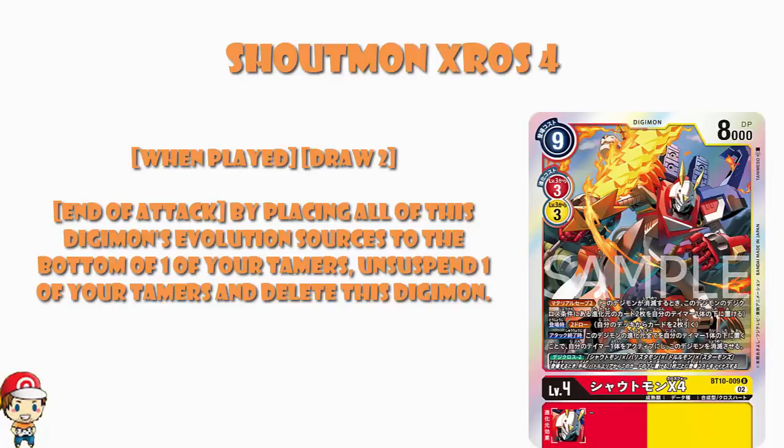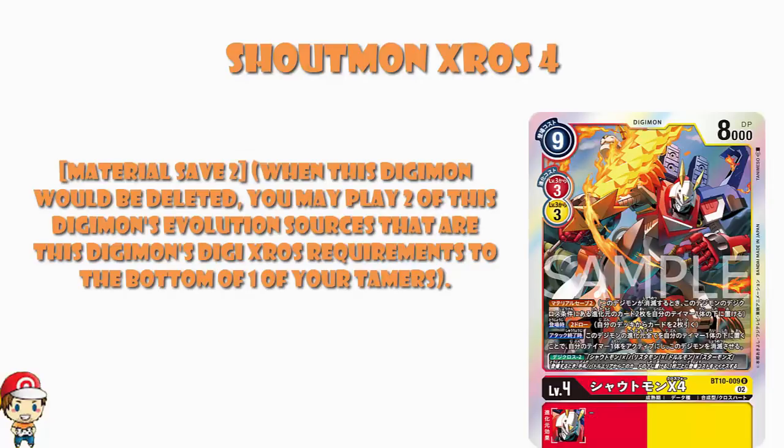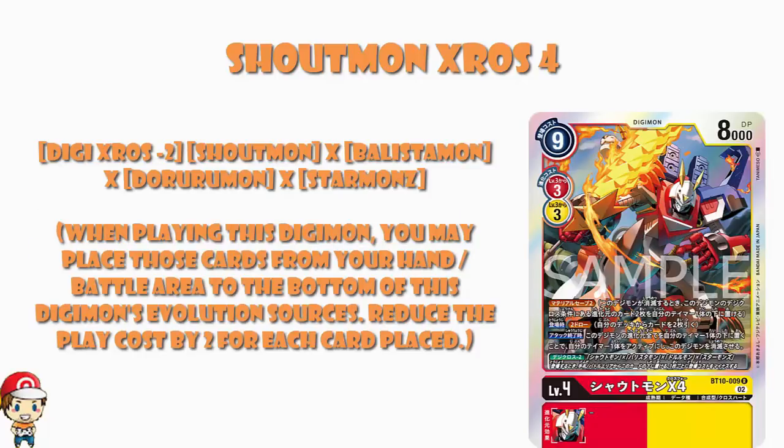And then at the end of your attack, by placing all of this Digimon's evolution sources to the bottom of one of your Tamers, you may put one of your Tamers to active and delete this Digimon. So again, we've got a mechanic there which can really load cards underneath the Tamer, and then you get deleted — and presumably that's a good thing. DTCG Review is telling us that essentially you reduce the cost by two for each one you put under — i.e., if you put one of all four under, this actually becomes a one cost to play, and then you draw two cards and you've got all the other skills as well.